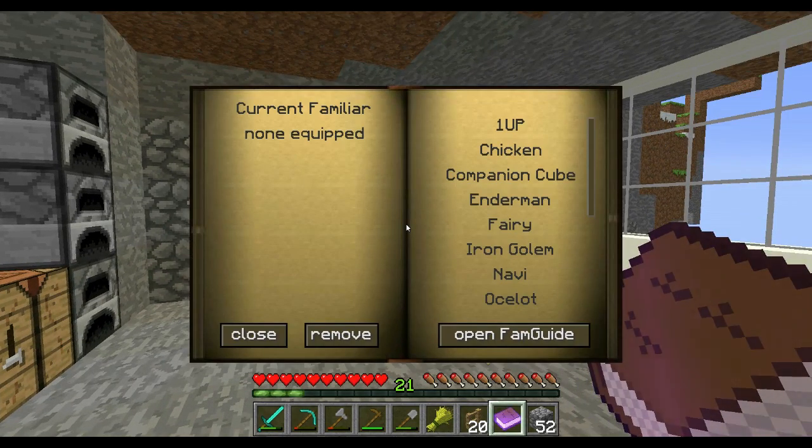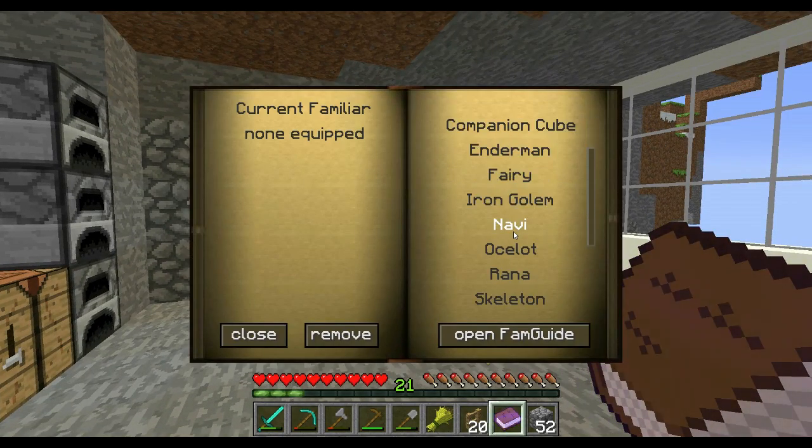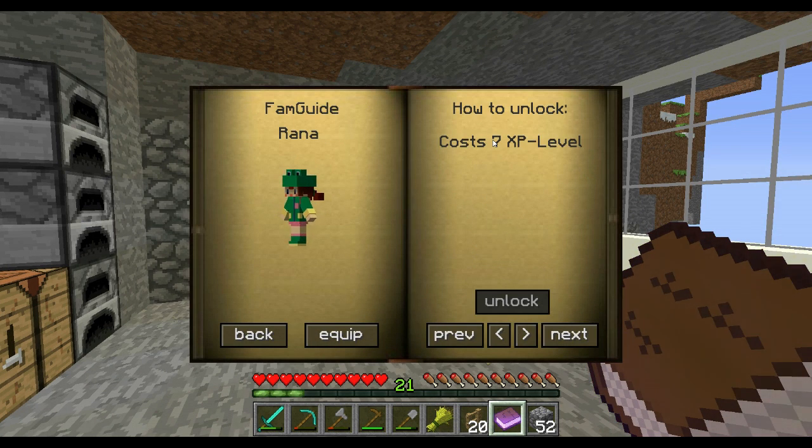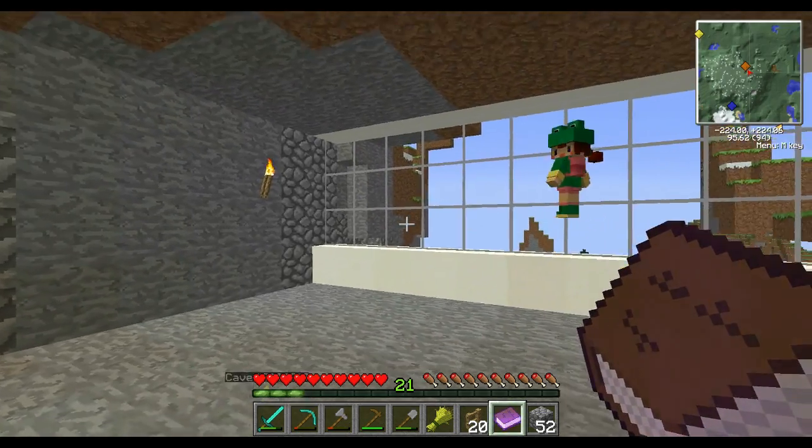I've already purchased her — she was seven experience points, as you can see. Now I'm just going to equip her, and you can see her there floating off to my right. Let's go ahead and put our Fam Guide back. We don't need to carry that with us.